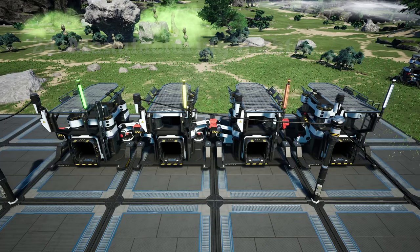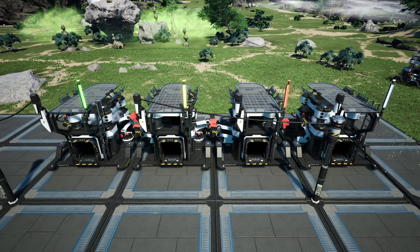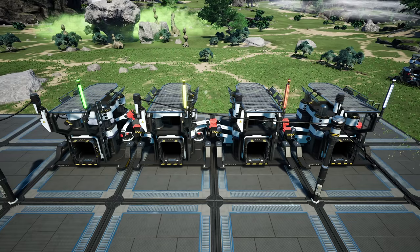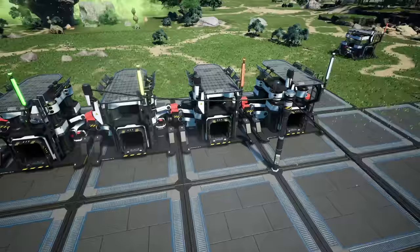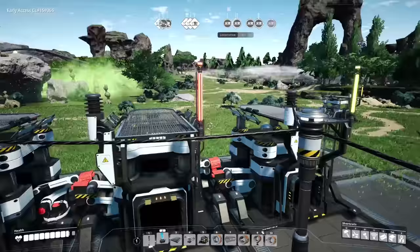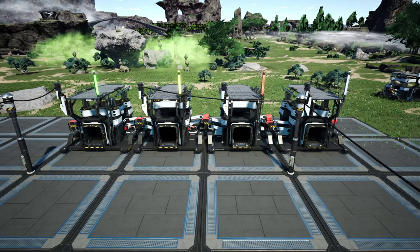The next thing to talk about is the four lights on your manufacturing buildings. We have green, yellow, red, and the whitey-blue. Green means it's running and everything is okay. Yellow means it's on standby waiting for resources. Red means it's not running — either it doesn't have power or it doesn't have the resource selected. And the bluey-white color means it's either underclocked or overclocked but running. This is a great way to look at your factory from afar and see what's happening if there are any problems.